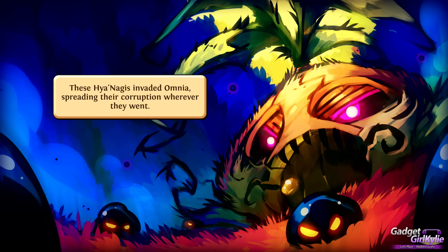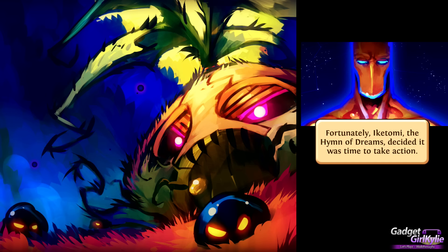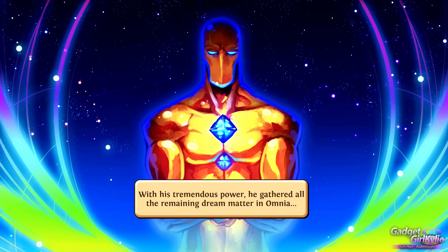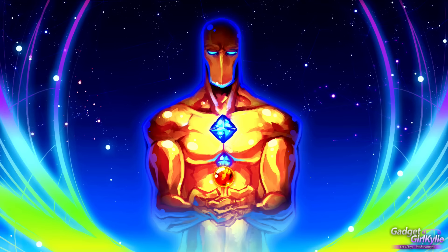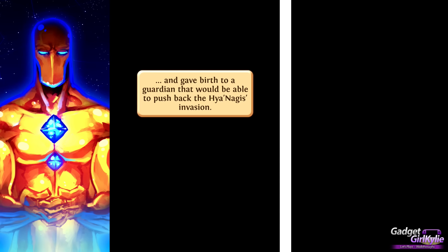'These Hyanagi invaded Omnia, spreading their corruption wherever they went. The world of dreams was threatened and with it all hope was likely to disappear. Fortunately, Iketomi, the Hymn of Dreams, decided it was time to take action. With his tremendous power he gathered all the remaining dream matter in Omnia and gave birth to a guardian that would be able to push back the Hyanagi invasion.'